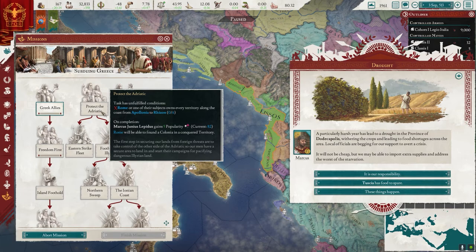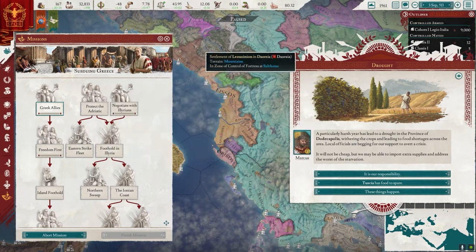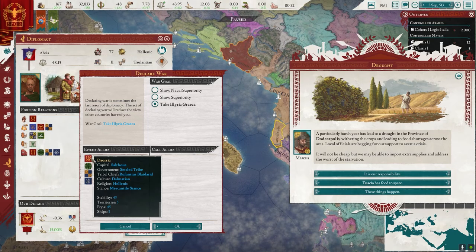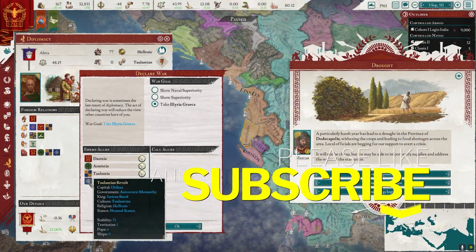So our mission now is going to be looking at Greek allies, and we're going to be doing negotiate with Illyrians, protect the Adriatic — we're going to be doing all this stuff here. We're going to have to take over this territory here. I wonder if we already have a Casus Belli. We do! Look at all these allies here — not too bad, nothing that's too crazy.